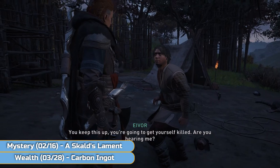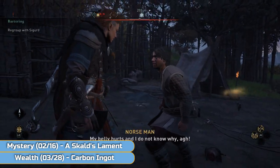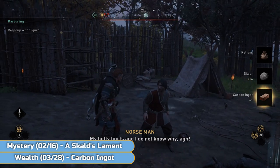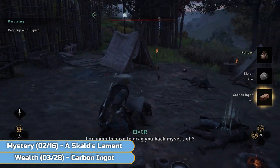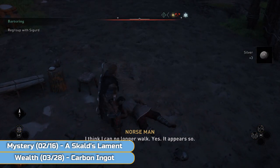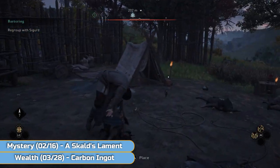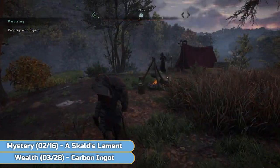Just ignore the bottom right counter — that's wrong. The one on the bottom left is the one you want to be watching. Once you've done this, you've got to finish this mystery as well. Speak to him again, he'll collapse — pick him up and then take him back to the starting point, to the woman at the beginning near the tent, and drop him off. And that will be this mystery done.